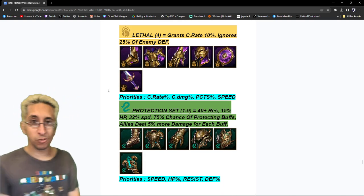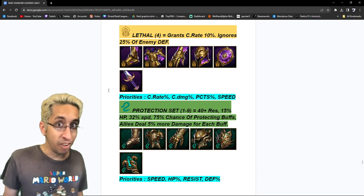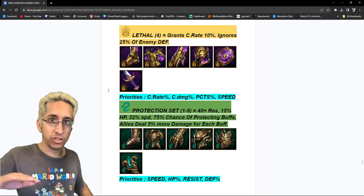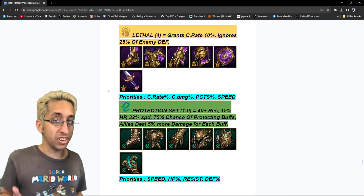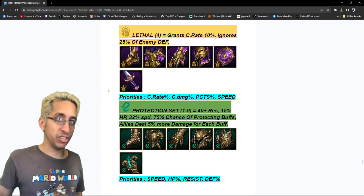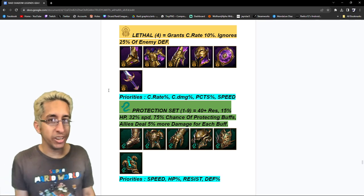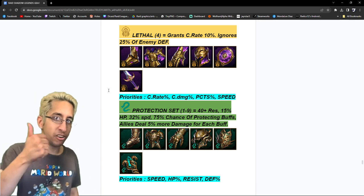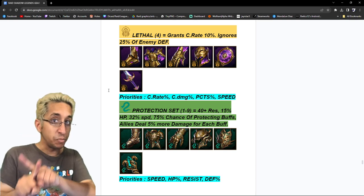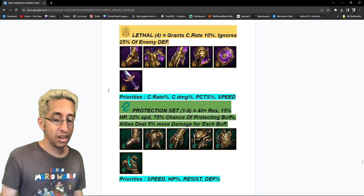Lethal — one of the strongest sets, probably top three in the game. I love Lethal. You get 10% crit rate, which is huge. It's only 2% less crit rate than Bloodthirst, and on top of that you get a Savage part added to it — it's nuts. Priorities: same thing as Savage — crit rate, crit damage, PCTS, and speed. If you want to put speed in front and percentages afterwards, that's up to you.